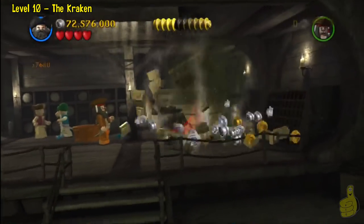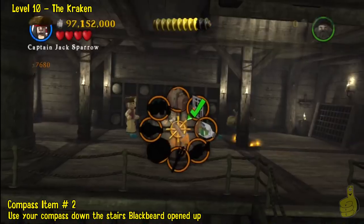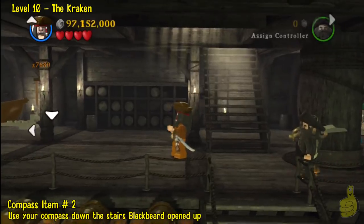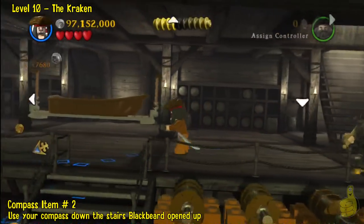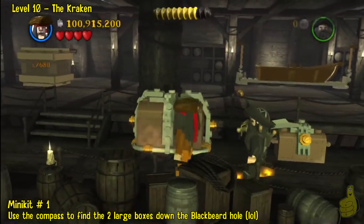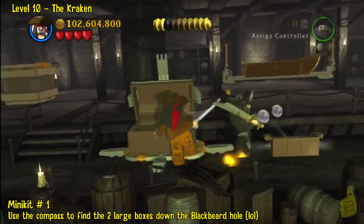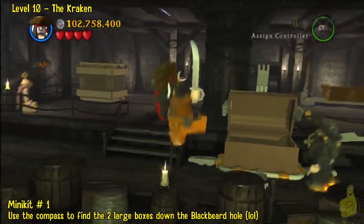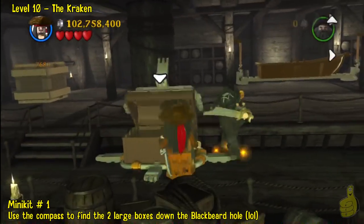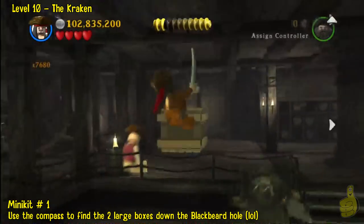In the back left side, we're going to use Blackbeard to get the item out of the way — it was blocking our path through the stairway. Go downstairs and there are a couple of boxes in the corner. We'll destroy those for some studs. There are also a compass item or two down here. We'll use our compass to find this box over here, which then leads to a minikit. Big box, little box — bust them both open. Take the little box and put it in the big box, close it, smack it, and open it for minikit number one.